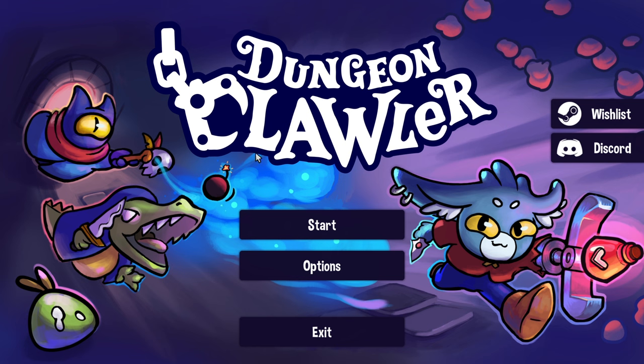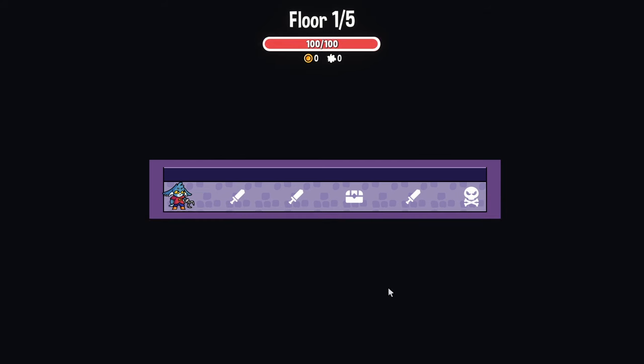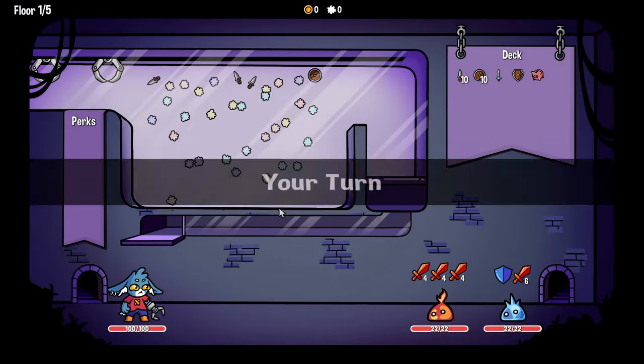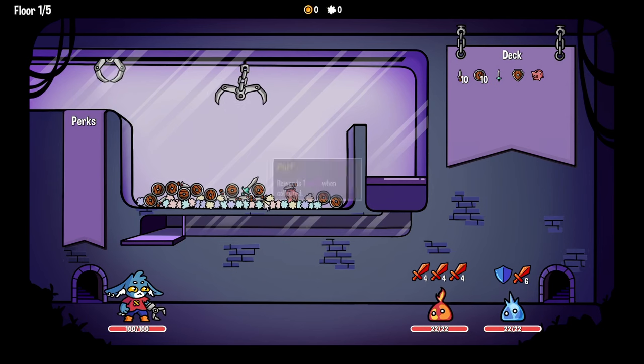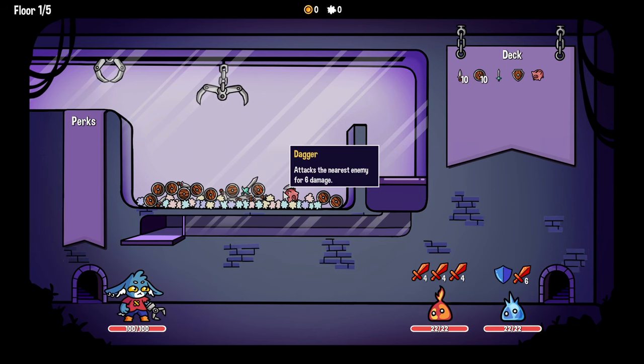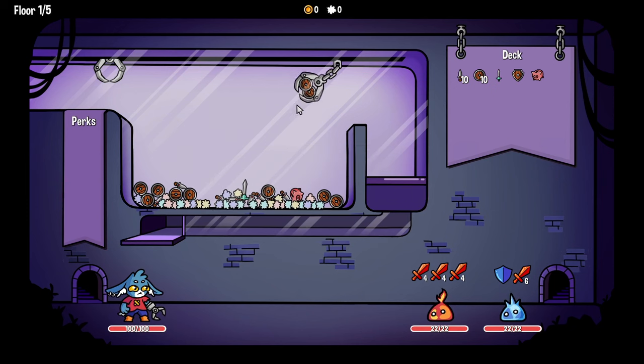Hey, how's it going everybody? We're gonna be doing a let's try today - Dungeon Clawler. Literally everyone who watches my videos and is my friend has been like, hey you should play Dungeon Clawler. So I like WASD and then I assume I click W to pick stuff. We've got a small sword that deals eight damage, we have a bunch of shield. Hit space... oh, all I got was the shields.